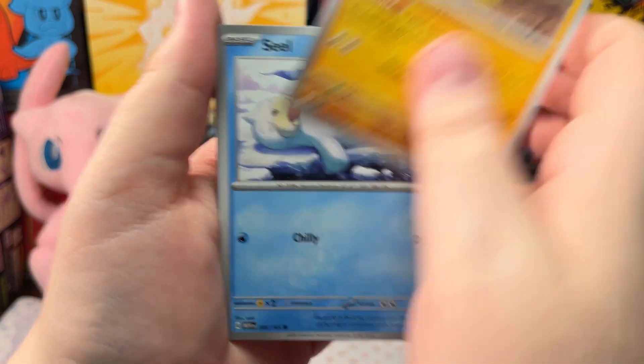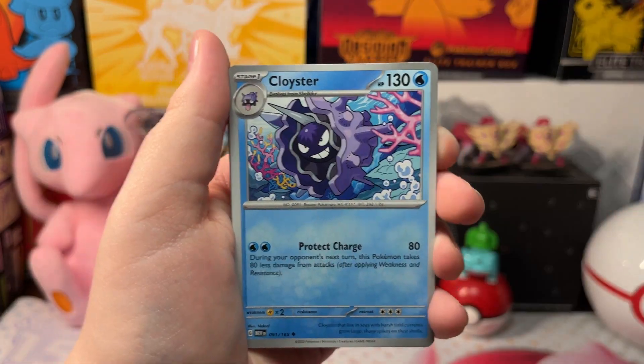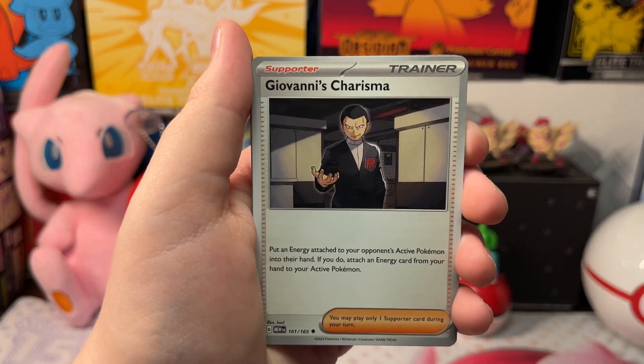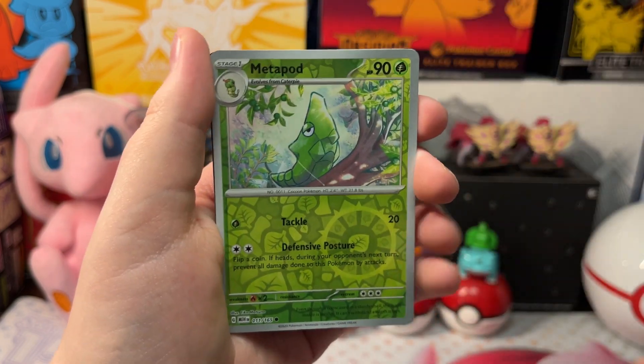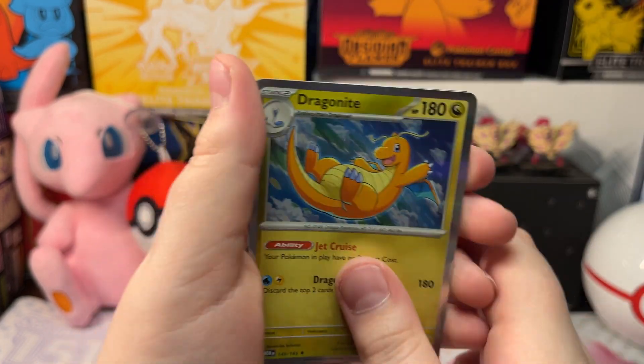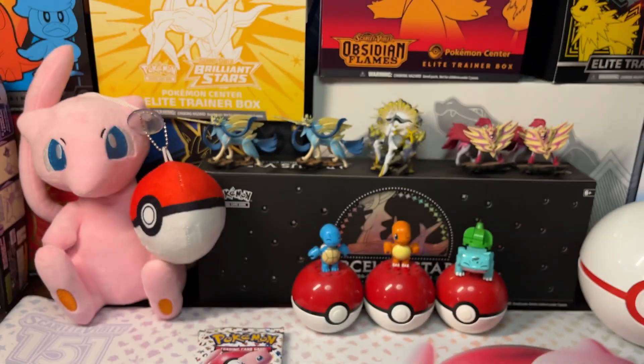Let's open up our next pack. We got a Krabby, Seel, a Doduo, Cloyster, Giovanni's Charisma, Rhydon, Oversize Staryu, Oversize Moltres, and a Holo Dragonite. Psychic energy and a code card.